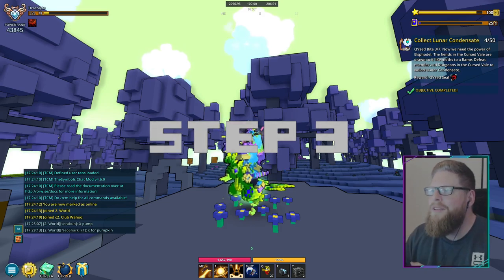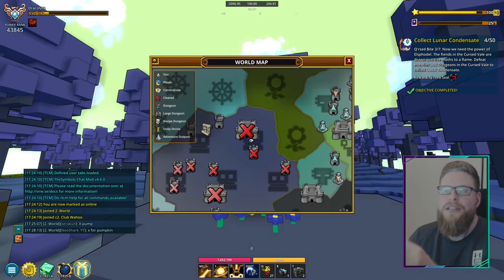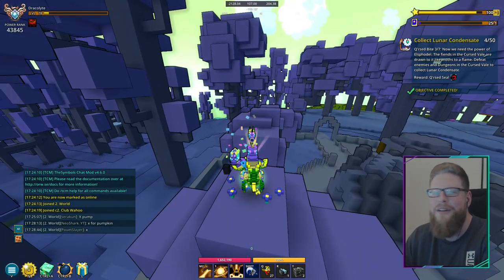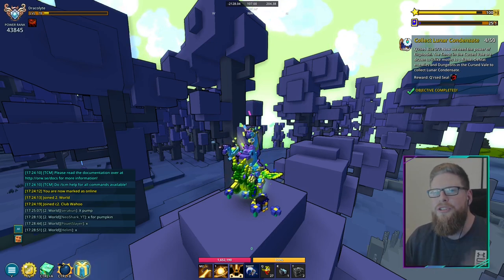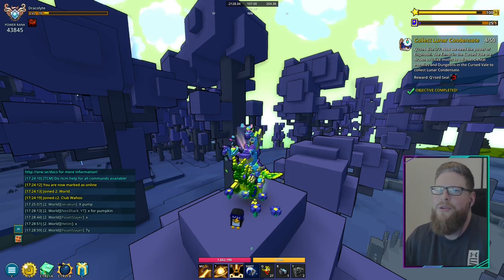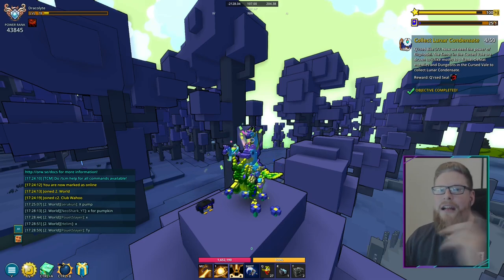For step number three, we have to collect lunar essences — still in the cursed valley biome. Keep in mind you cannot get them from three-star dungeons; it has to be one-star dungeons. You need to get 50 of them. In the first one-star dungeon I did, I got four — so you get three to five per dungeon, meaning it will probably take around 10 to 15 dungeons total, not 50. So go ahead and defeat some more one-star dungeons to get your 50 essences.